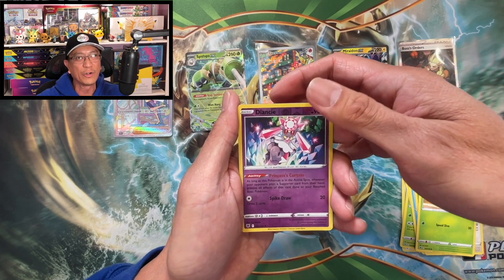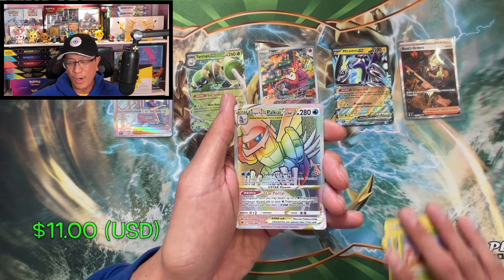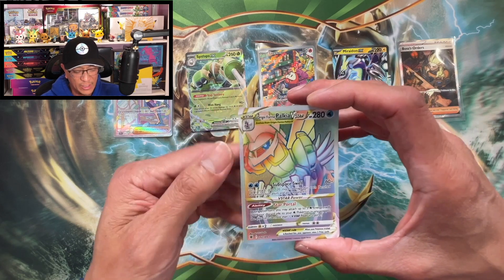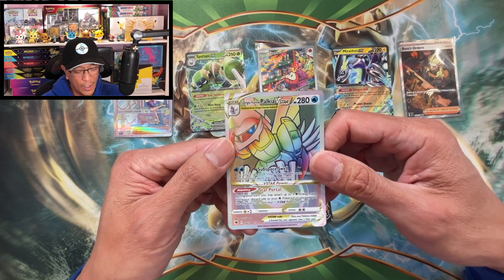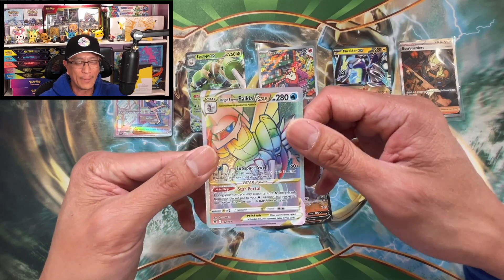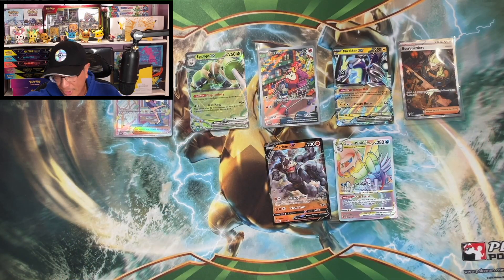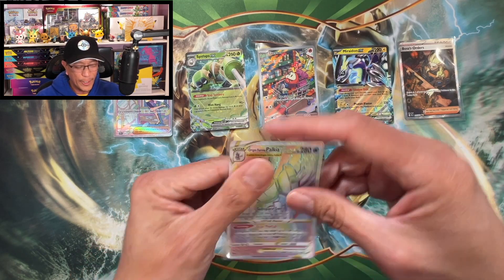And the last and final card is — what a way to end this profit or loss video — an Origin Forme Palkia VSTAR hyper rare! Very awesome. That is it — wow, wow, guys! I am so happy with this hit. I don't know if I pulled that one, but wow, what a way to end this video!